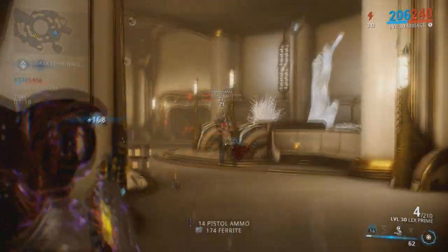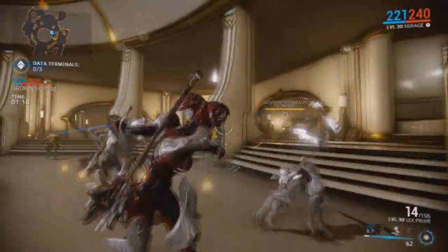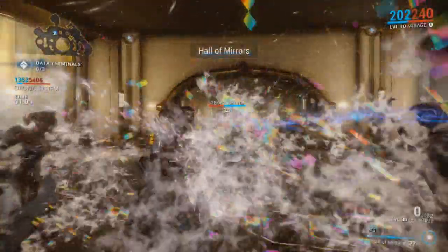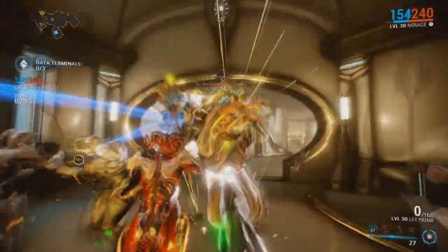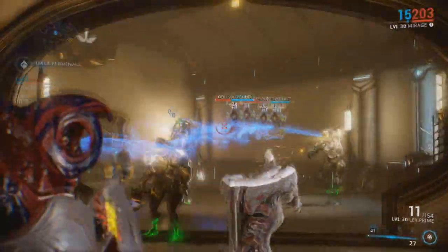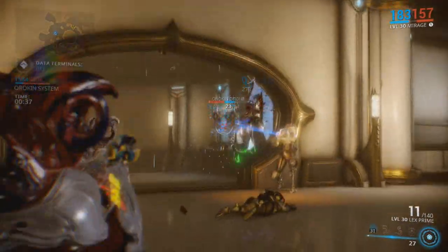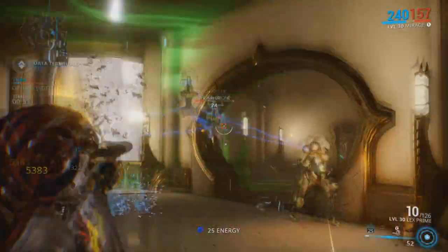Suicide Squad is out now — you should go check it out. It tells the story of Harley Quinn, Deadshot, Captain Boomerang, Killer Croc, Katana, and others. Katana isn't really one of the Suicide Squad per se — she's more there to guard and go along with the mission. In the actual Suicide Squad, Amanda Waller puts a bomb in their neck to force them to go on the mission. Katana was still a great addition though.